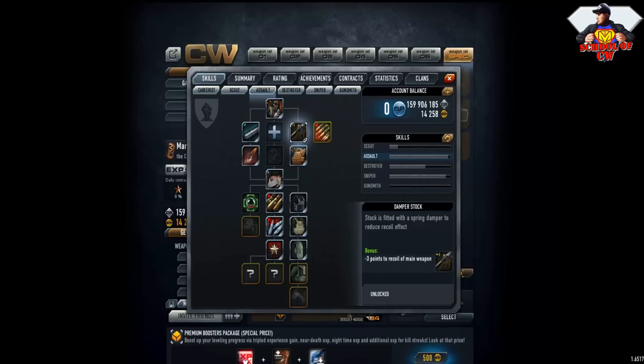Plus seven points to reload speed of main weapon means you'll reload faster. Additional zoom when you aim down to iron sights means you'll have a slightly zoomed view through iron sights. Plus four points to damage of main weapons — and if you have GP points, take plus six points to main weapon damage. I see a lot of people confused by this next skill.